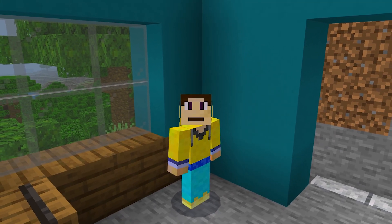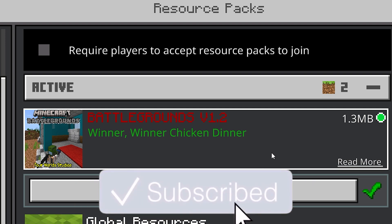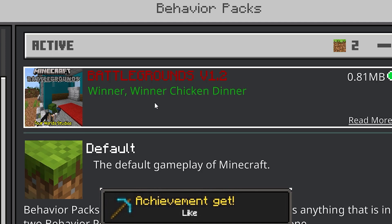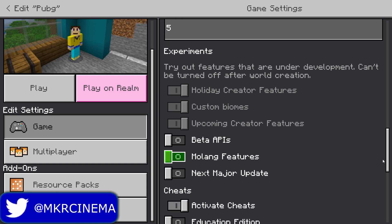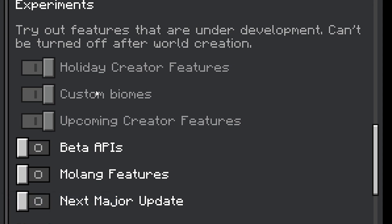PUBG in Minecraft — the magic of Four World Studios has done it again with this PlayerUnknown's Battlegrounds add-on for Minecraft. If you want it for yourself, the download link is in the description below. It comes with a resource pack and behavior pack, so make sure both are active. In the game world settings, make sure experimental gameplay features are enabled: all the creative features, custom biomes, and upcoming creative features.